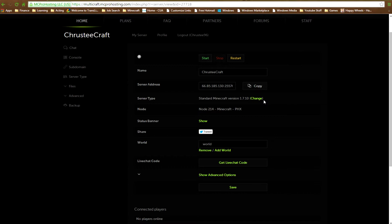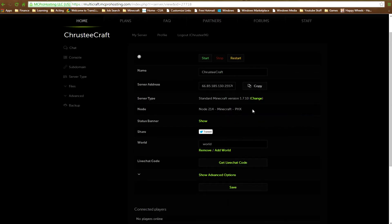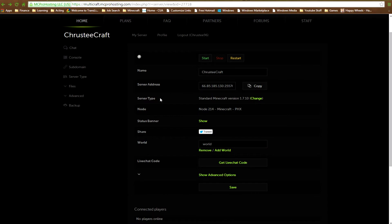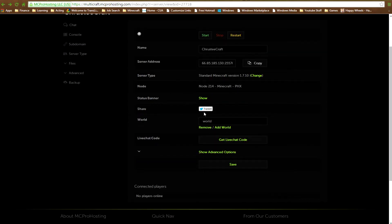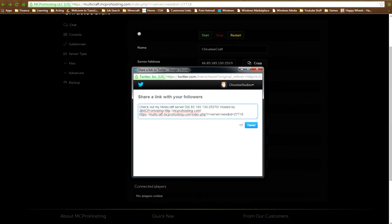You can choose your server type. They've recently changed it - before there'd be a drop-down menu, but we're currently using vanilla version 1.7.10, also known as latest. This is your node. There's a part on the site where you can see what nodes are online, and they'll keep you updated on their Twitter. You've also got a status banner you can paste on Minecraft forums or share on Twitter.